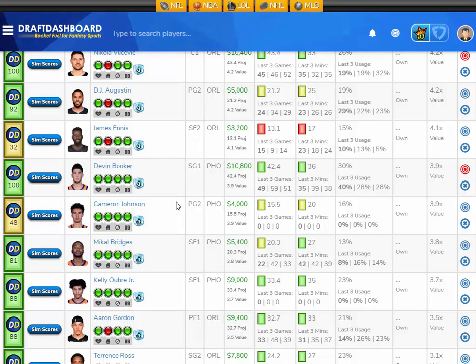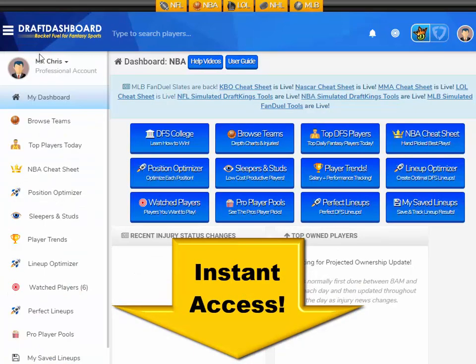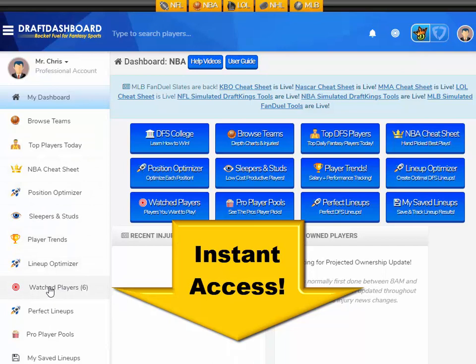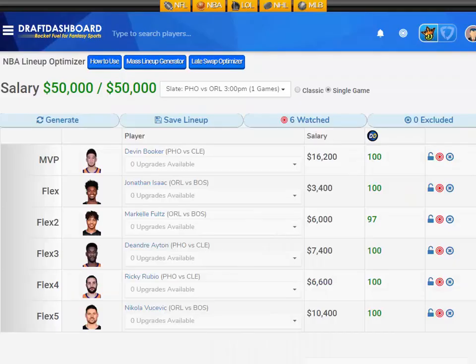Make sure you check out my lineup at the end of this video — I think it's one of the better lineups I've put together in the past month, I really like it and I think it's going to hit. These are my picks for tonight's DraftKings showdown. If you want to try all these daily fantasy tools for yourself, click the link in the description below or go to DraftDashboard.com — you can use our DFS lineup optimizer to build quality lineups using our picks and your own custom player pool.